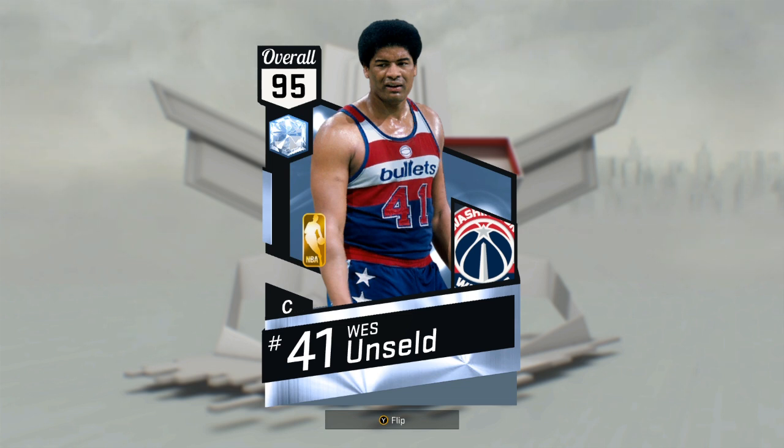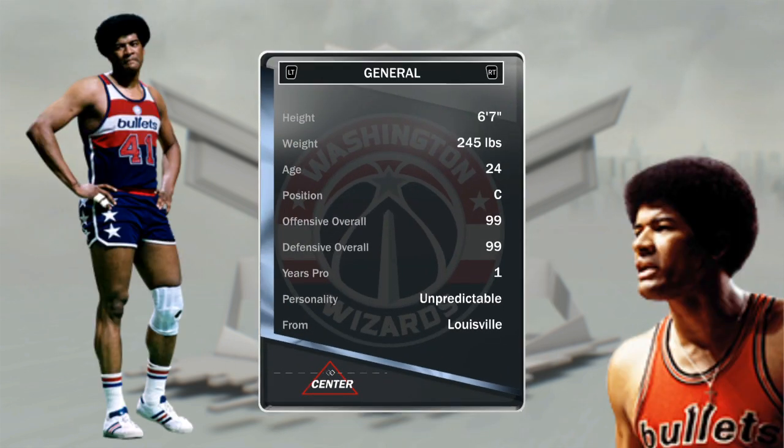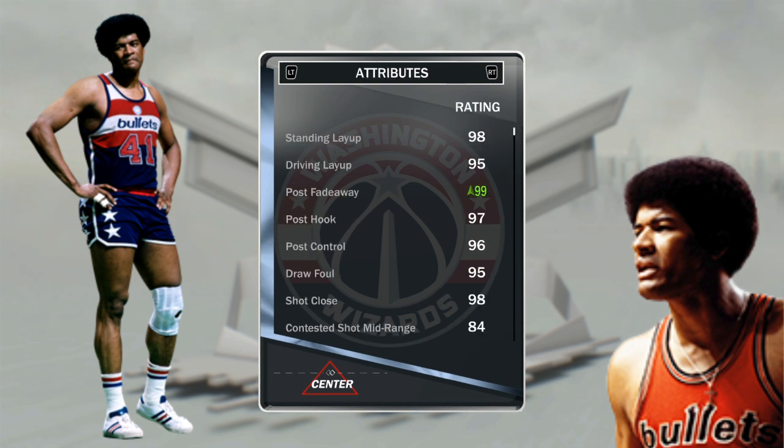He's a 94 overall base, but I added the Nike BHMs to boost him to 95. With the shoe he hits 99 overall — unpredictable personality, this dude is insane. Look at this: the Nike BHMs give him a 99 post fadeaway.